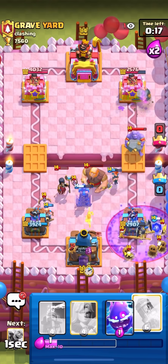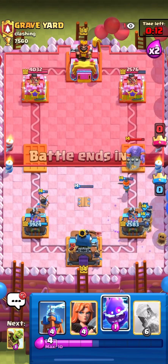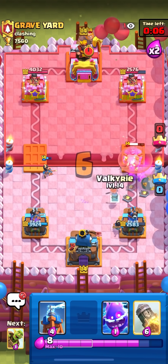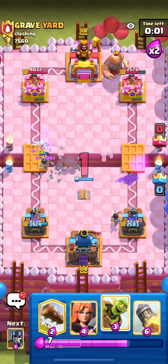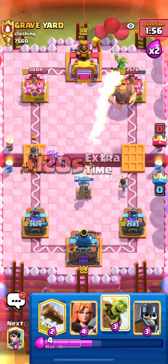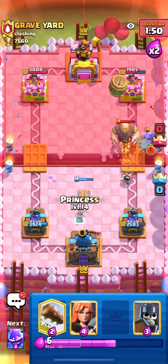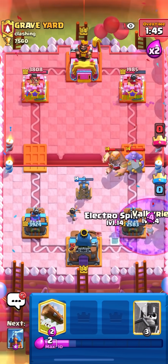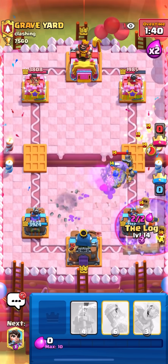I can Guards here because he doesn't have Arrows, and I can Princess as well. I took quite a bit of damage still. I need to go for Valk on this. Actually, I'm going to Tesla this — I'm going to go for an E-Spirit over here, then Tesla. I'm just going to go for a Rocket here on this Giant because he did those amazing Bats. He goes for a Bowler. I can go for a Valk on the Graveyard, then E-Spirit, and then Guards on the Bowler. Missed the Arrows on the E-Spirit.